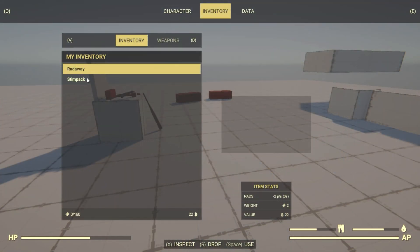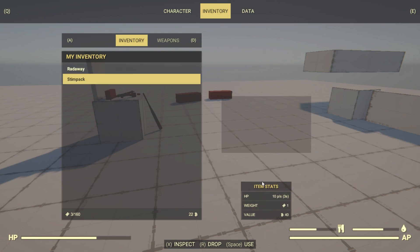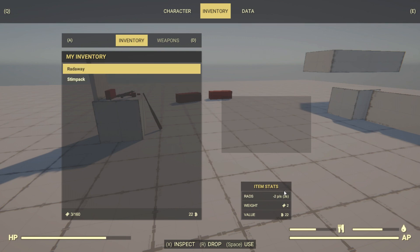I then moved on to doing the buffs. The buffs actually load but they're not applying yet, so it's literally just what you can see on the screen right now. It shows you how much it heals per second and how many seconds the buff lasts for. I think this is the best way I could think to display it, but if you think of a better way then just let me know.